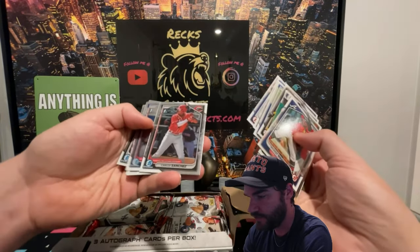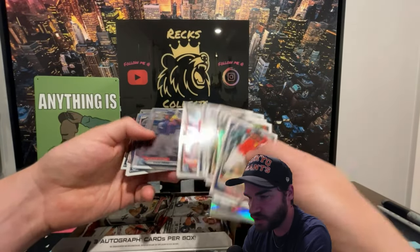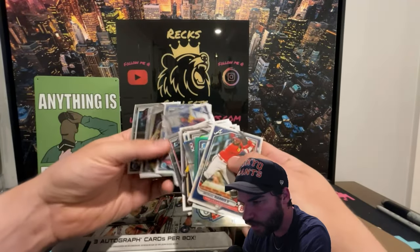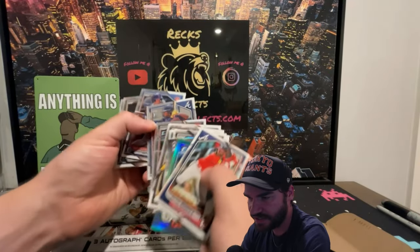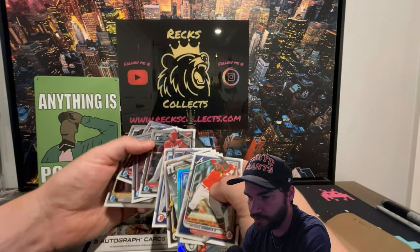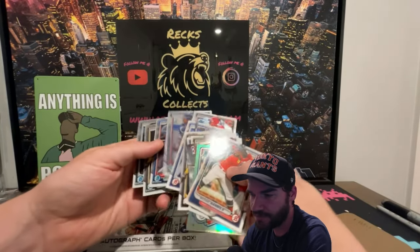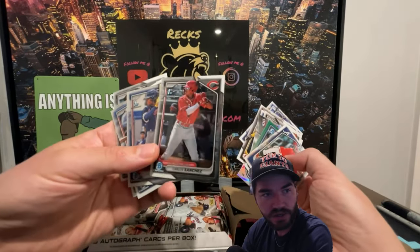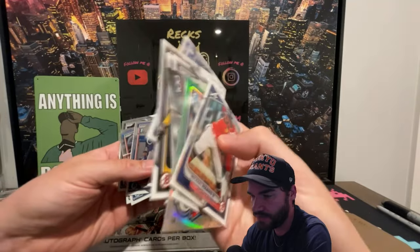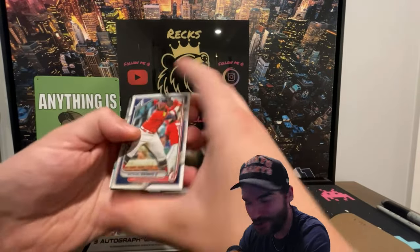The Bowman Firsts — this is where you want to see the Dylan Cruzes, the Brocks, the numbered ones — Isaiah Drake, Matt Shore, Colston. The Bowman First is kind of what you want — you want the first ones. These are more established rookies, so these aren't Firsts. When you buy a hobby box or a single pack, the Bowman First is what you're after. Let's see our first auto.